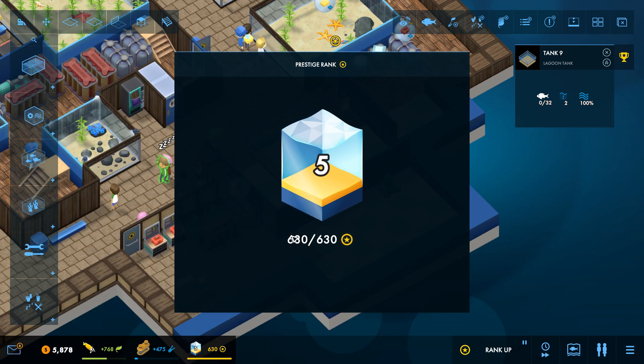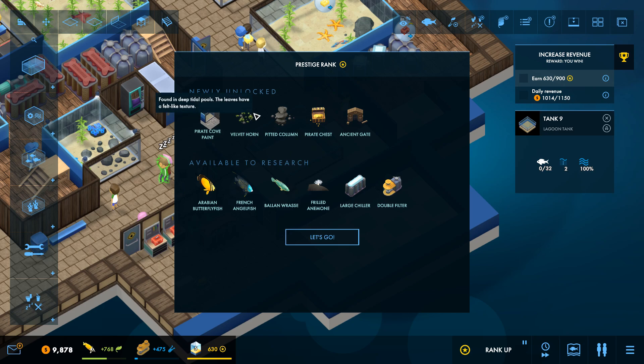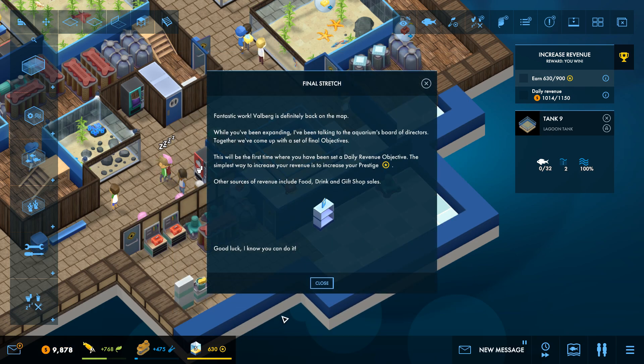We just ranked up in prestige! We have unlocked: pirate coat of paint, velvet horns, painted columns, pirate chest, ancient gates, frilled anemones, Arabian butterfly fish, French angelfish, valentrassies, large chillers, and double filters.